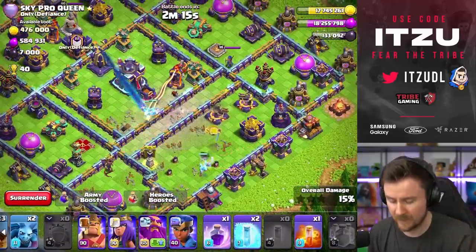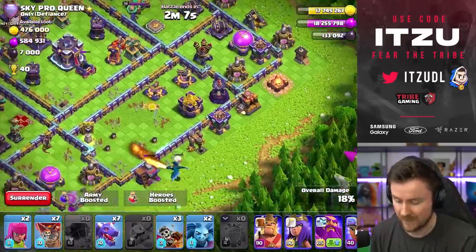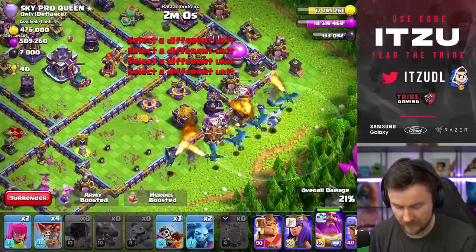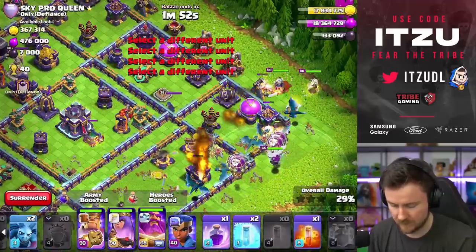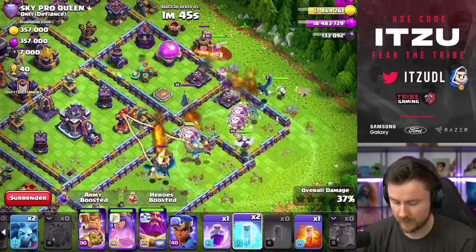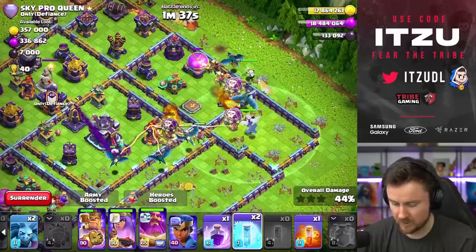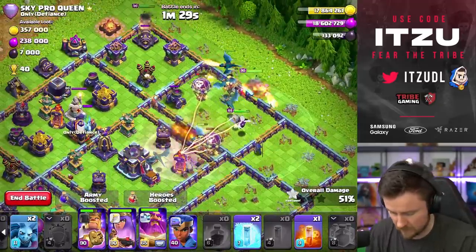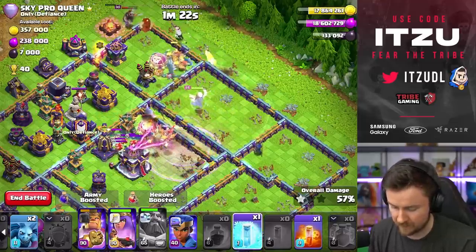The next step is making sure the dragons go exactly where we want them - to the far right side with no sweeper against them whatsoever. That's exactly what you're looking for. The warden is already starting to clean up on the right side. Let's get the king and queen in for funneling on the outside, and freeze the defending royal champion because she'd be annoying otherwise. Let's trigger the invisibility again - the tunnel is now invisible, let's rage things up and use the warden ability to bring that tunnel down.